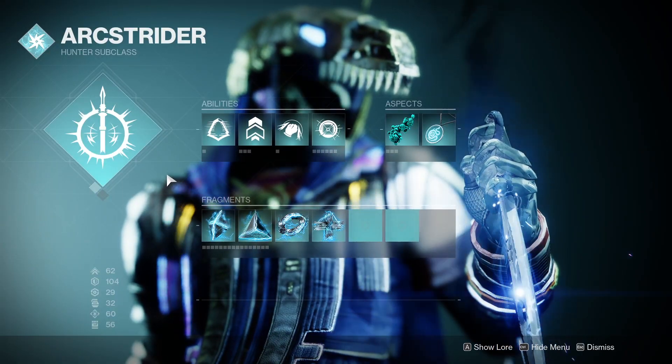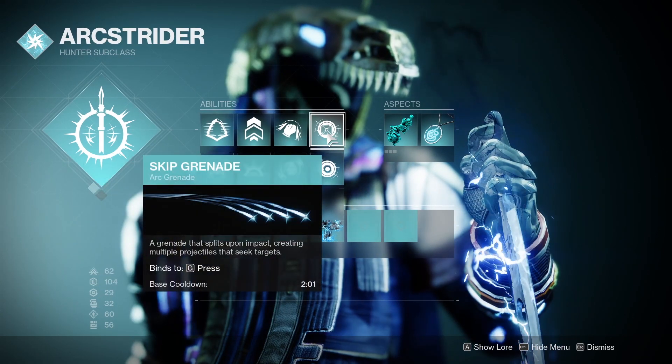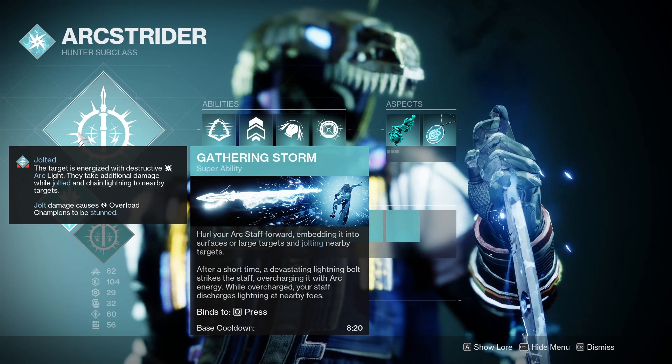Now for all the abilities, I go ahead and just use Gambler's Dodge, Triple Jump, Combination Blow, and Skip Grenade obviously. And then Gathering Storm is the best super for Hunter Arc in my opinion.